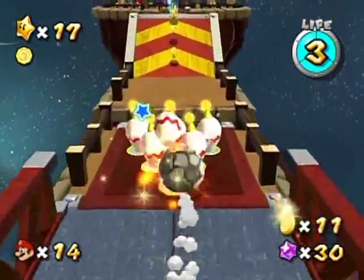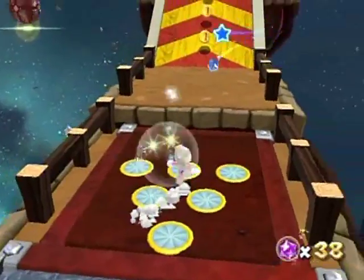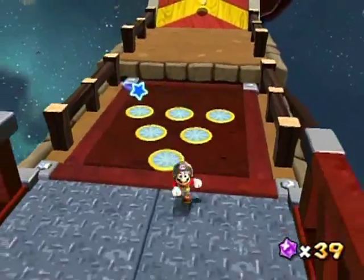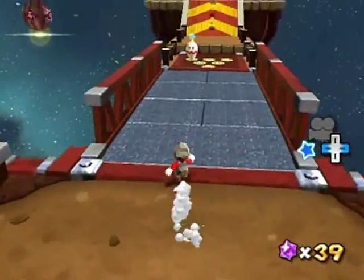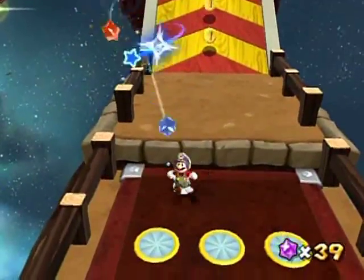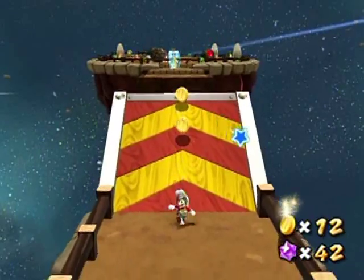I was expecting to get a strike there. The idea is that if you're close to them, they disappear. But if you roll after them, you'll be able to get them. I failed at the strike — alas!